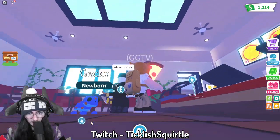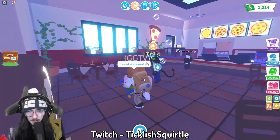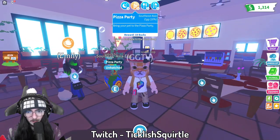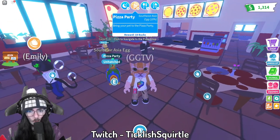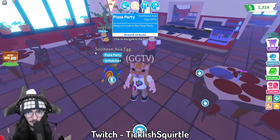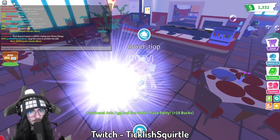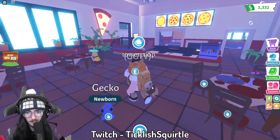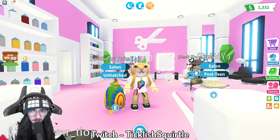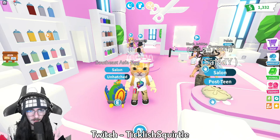For some reason all these eggs just have the pizza party task, which is really convenient since we're already here. It's about to hatch — please get something good, please legendary, come on! We got another gecko. Hey, it's not a legendary but not bad. This next egg is almost done — don't be a gecko, don't be a gecko, be a legendary!